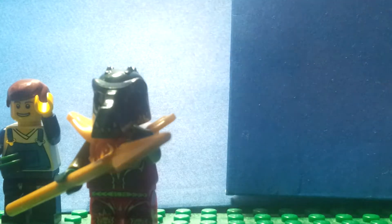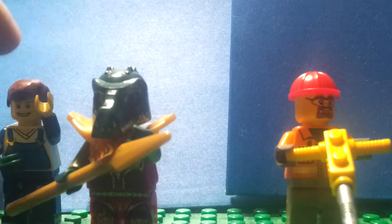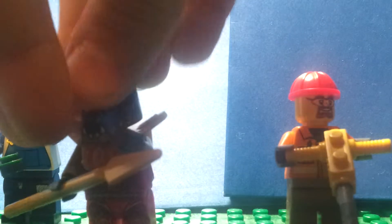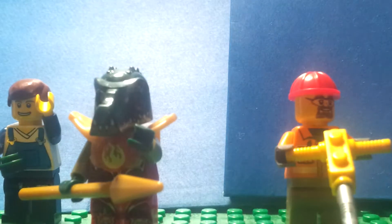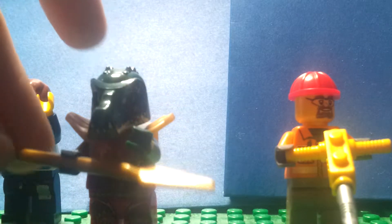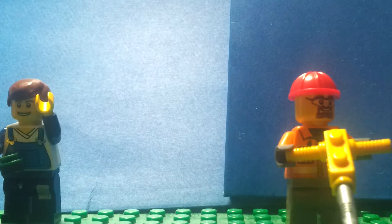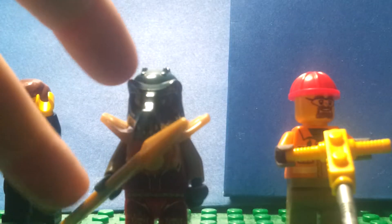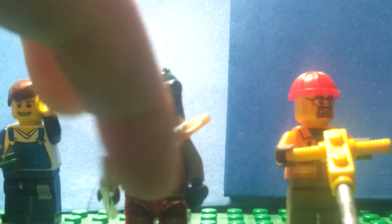Okay, so today I have Cragger and a construction worker with a jackhammer that I made myself, and I'll show you how to make it. I also have my segfig over here — he's always been there for Minifigure Mondays. Now, Cragger, as you know, this is the version of him from the battle episodes. If you haven't seen battle episode nine, you can check that out — it's called 'Allies.' You can see he has this golden spear; I just put that in his hand because it's from the stop motion.